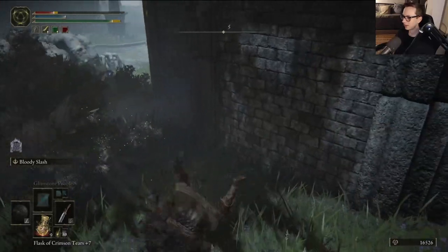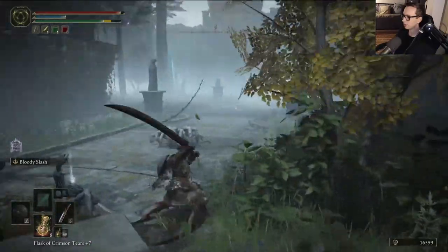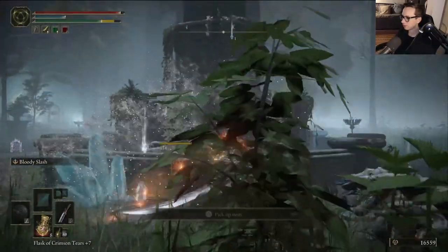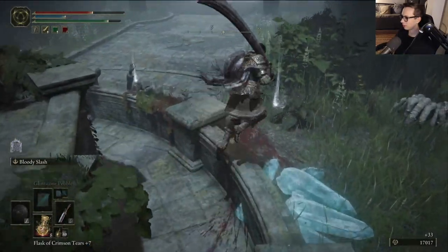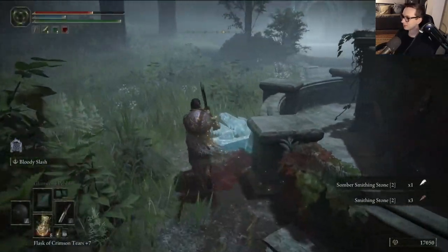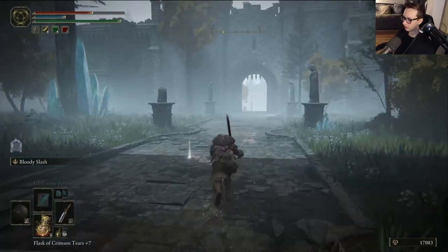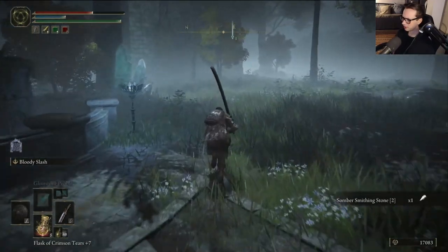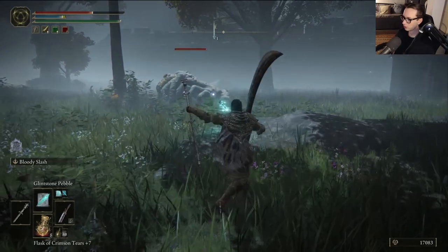This is like that extreme version of that weird enemy from Dark Souls 3 — they definitely have a grab attack. From Dark Souls 3, you know, in the Yorma area. This is so fucked up but kind of awesome. You can't really fault this game for enemy creativity, and it looks like they're dropping smithing stones, somber smithing stones, which is actually super useful.